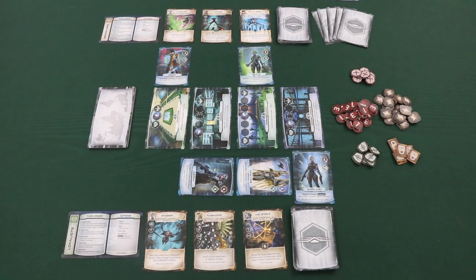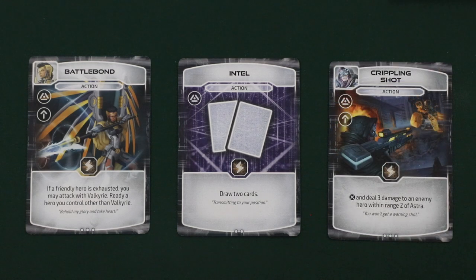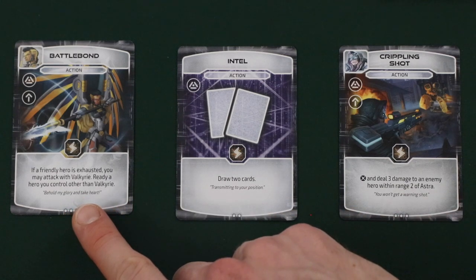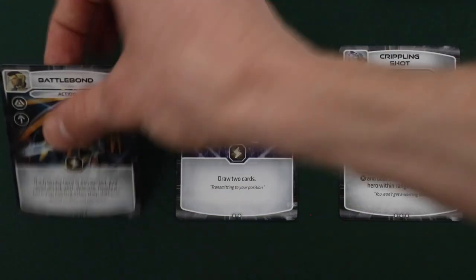The next action that a player can take on their turn is to activate either a card or a location that has an action cost symbol. A player can resolve a card or a location ability with an action cost symbol as one of their three actions. Some cards will also have a ready symbol in the top left corner, meaning that the hero related to this card must be ready in order to play it — for instance, Crippling Shot requires that Astra be ready. When playing a card, the player simply resolves the text on the card and then discards it to the player's discard pile.